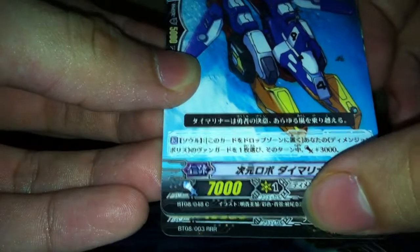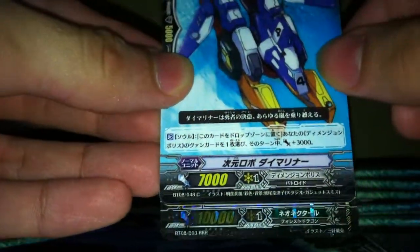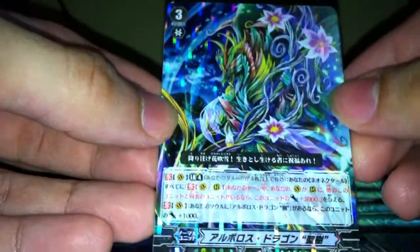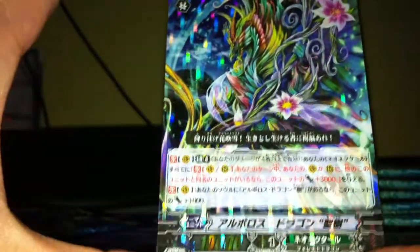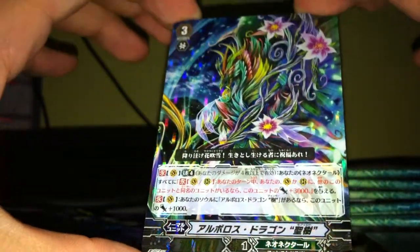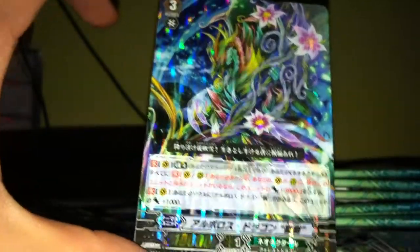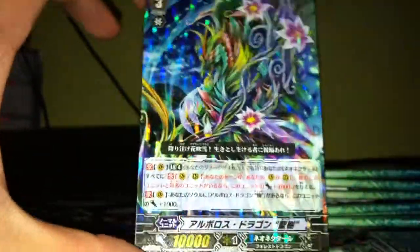On to the last pack, guys. Hopefully you like my opening this way instead of just flashing through the cards — let me know in the comment section below which you prefer. This one would be a Triple R — number three. 10k Neo Nectar... let me guess... Sephiroth! Yeah, there you go. This is a relatively strong card. If this wasn't a ride chain, I'd definitely play it — I just don't like ride chains that much because of the inconsistency. But I'm very happy to get all the cards I got so far.